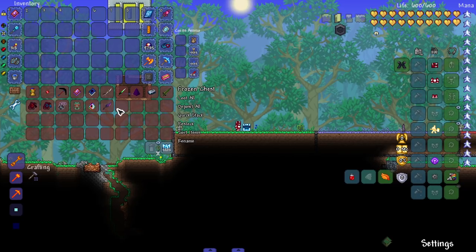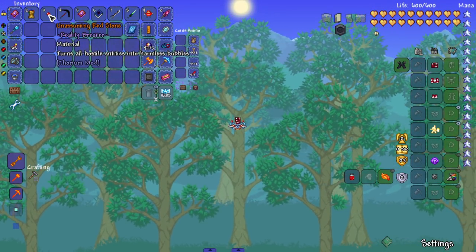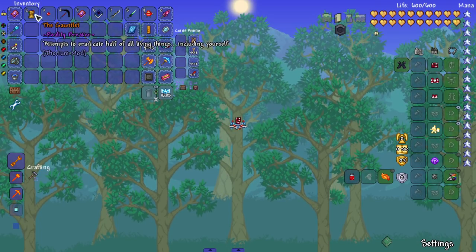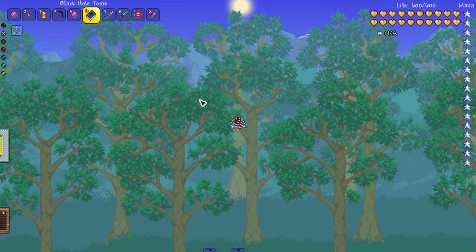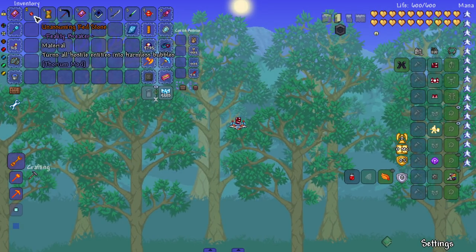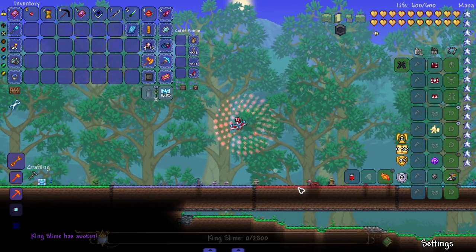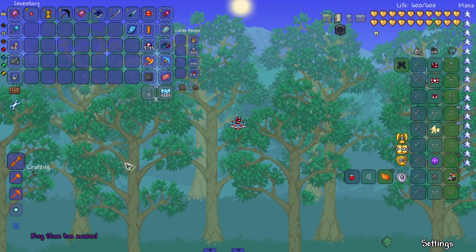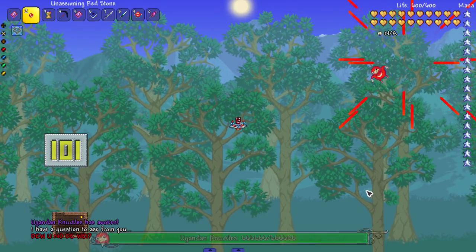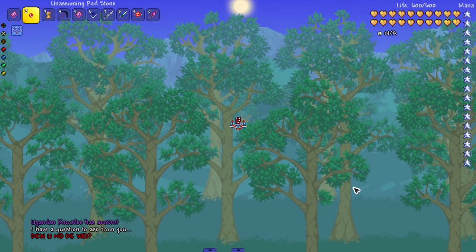Let's test these weapons on the Uganda Knuckles and see if we can kill it. Our first weapon is the Unassuming Redstone, which turns all hostile entities into harmless bubbles. We also have the Infinity Gauntlet. Starting with the Unassuming Redstone — if we summon something in, it just turns things into bubbles and makes a very scary noise. Can it turn the Uganda Knuckles into bubbles? Let's see.